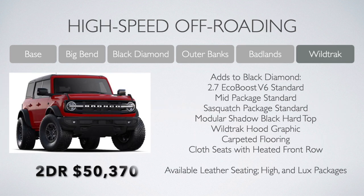At the top of the heap, we have the Wild Track, ringing up at just over $50,000 on the two-door and $52,865 for the four-door. This Bronco gets the larger 2.7-liter EcoBoost V6 standard, as well as the mid package and the beefy Sasquatch package. The Wild Track also gets a shadow black hardtop, a Wild Track-specific hood graphic, and heated cloth seats — though still manual as standard. From there, you can still load on the high and Luxe packages if you wish.